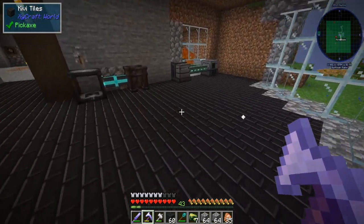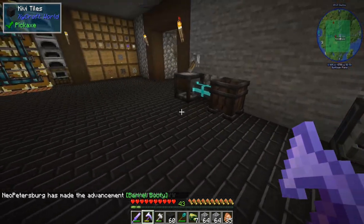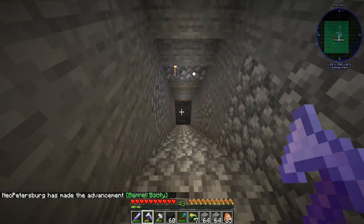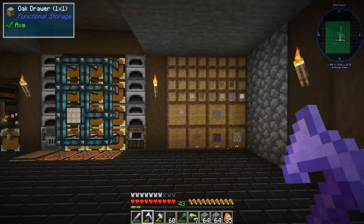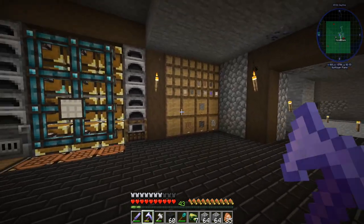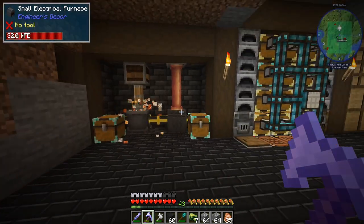I just went ahead and changed the floor out with these Kivvy tiles from Zycraft, and I like them a whole lot. We ended up using these down here at the bottom too. I went ahead and adjusted this — we now have a bulk storage wall. We're going to do some tweaking of this. We have our ore doubling system — it's so good.